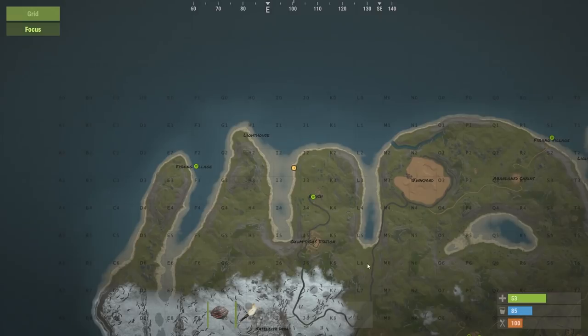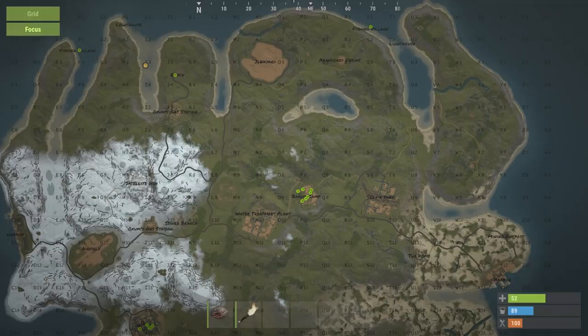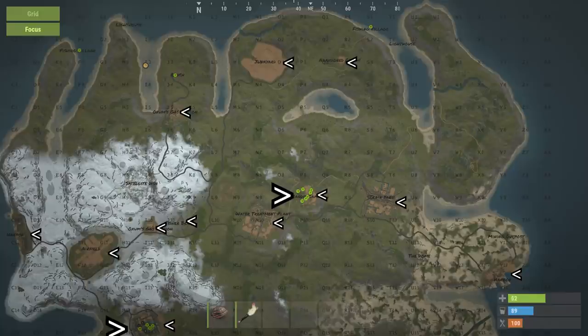Now that you know the basics of the map and how to get resources, I'll show you how to choose a base location. Open your map and search for areas close to a few monuments, and preferably a safe zone where you can recycle — such as the outpost or the bandit camp. For example, on this map I'd build somewhere around Q6 to R7.